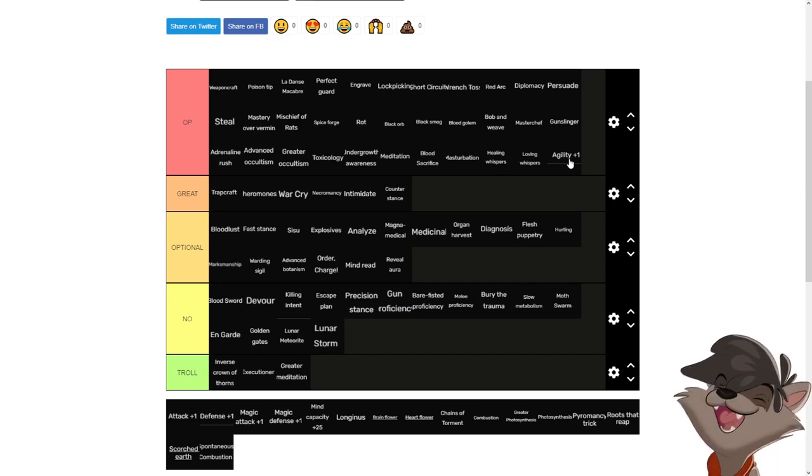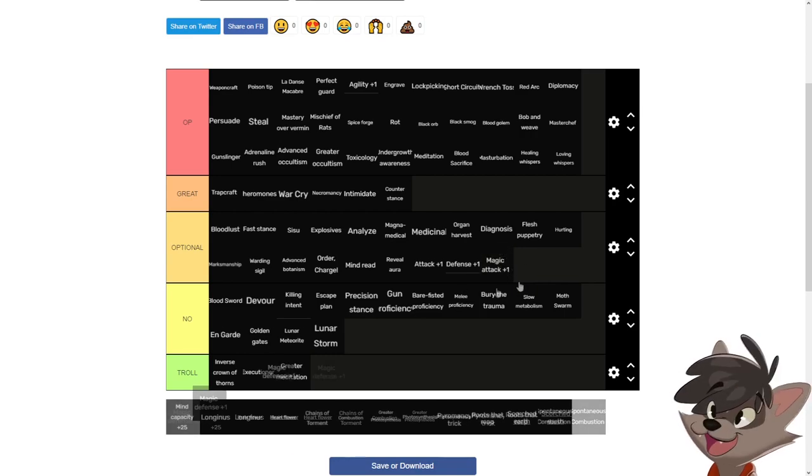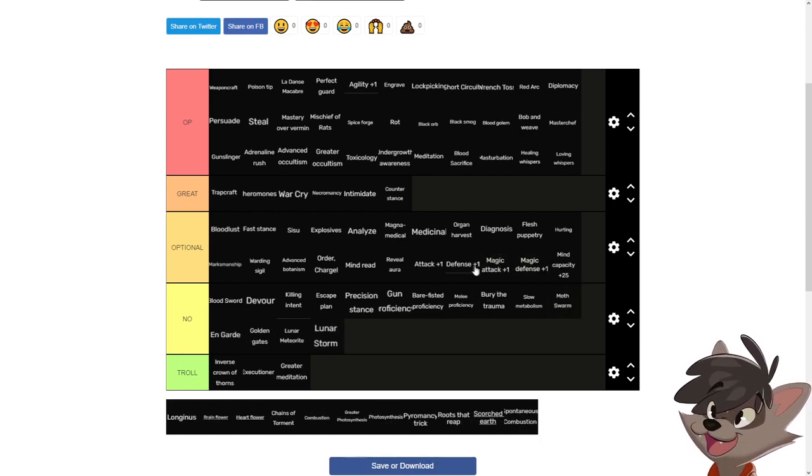Agility plus one is very important — with one small things amulet and agility plus one you get an extra turn against most enemies, letting you guard on your turn and attack only in your extra turn, making you the tankiest being in the world especially combined with perfect guard. Attack plus one is optional, same with defense, magic attack, magic defense, and mind capacity. If you're going into a percentage-based build, magic attack plus one and magic defense plus one are great for specific tank builds. Attack and magic attack let you power through beyond the limits, and mind capacity is a good optional if you want extra mind as a mage.